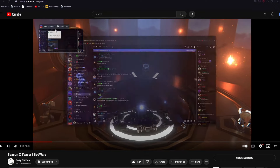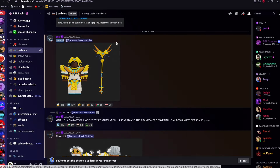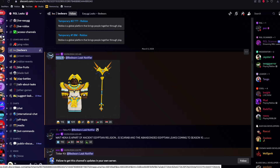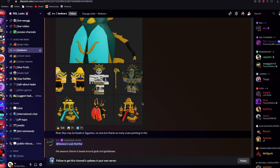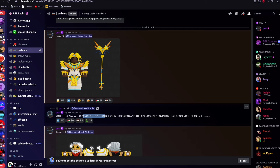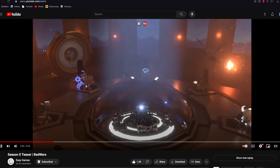Someone in the RGL leak server sent this — I'm pretty sure this is the Hecka kit leak we got a few weeks ago. If we look here, you can see it kind of looks the same. It doesn't exactly look the same, but there are some parts — like these wings, these claws at the hands. Hecka is a part of ancient Egyptian religion.